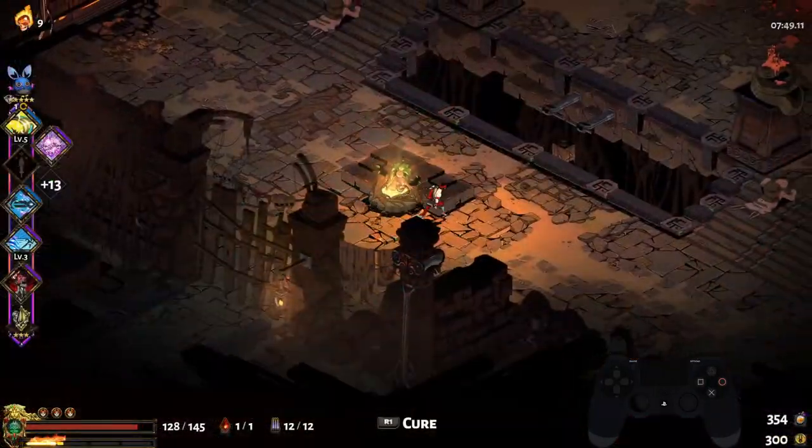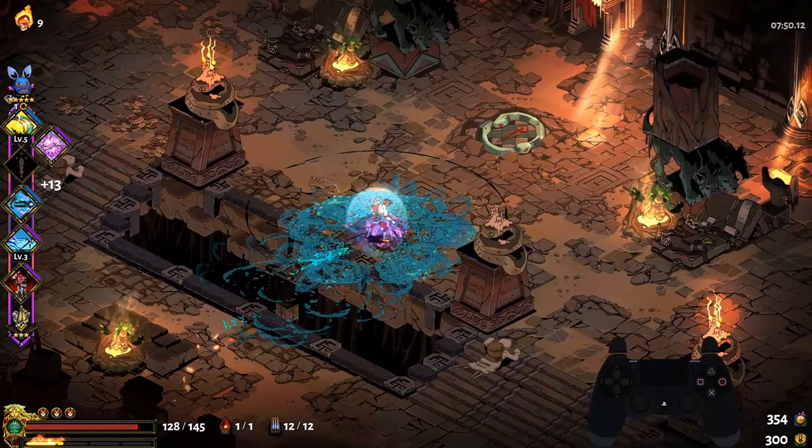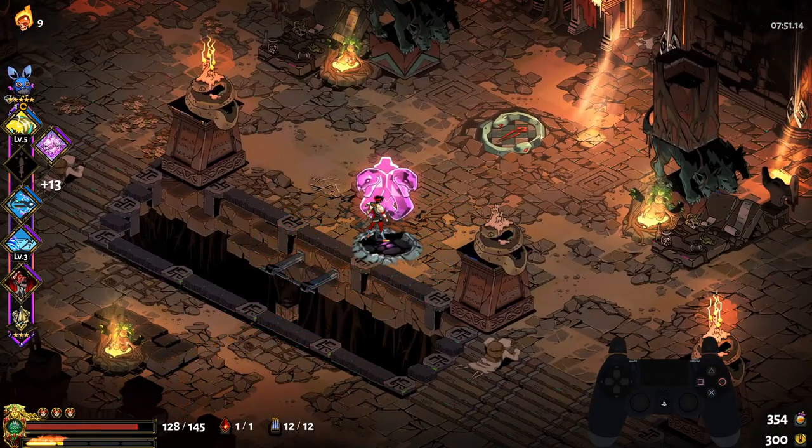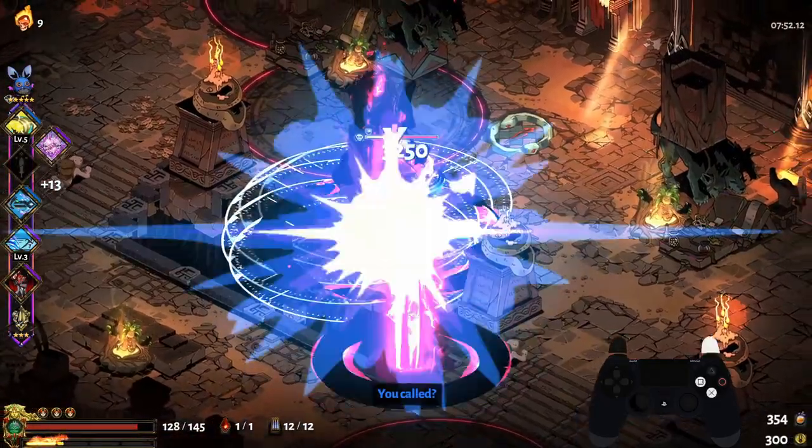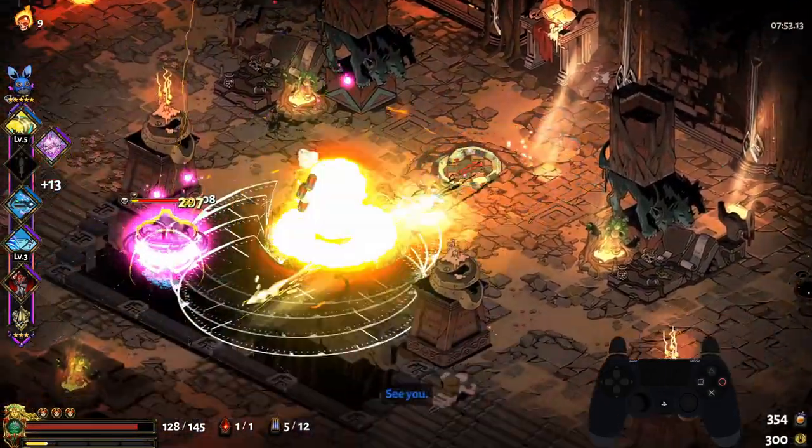Snake Stone Meg is also fairly simple. All you really need to do is dash on top of him and wait until you see the Snake Stone sort of glow a little bit — this is your cue on when to Meg. After he glows, he becomes vulnerable and then you can just kill him quick and easy.